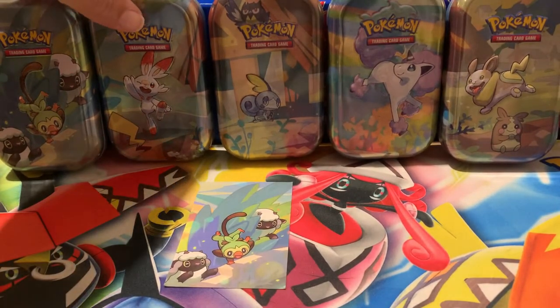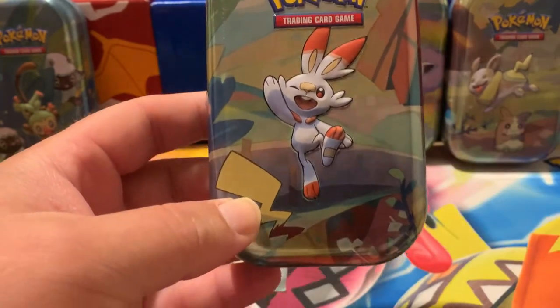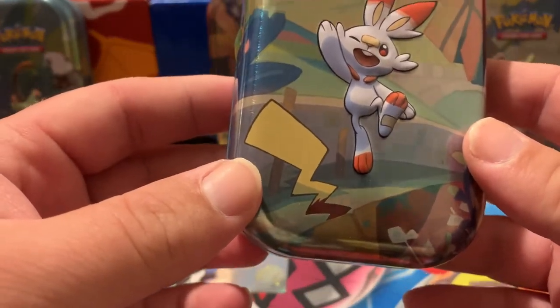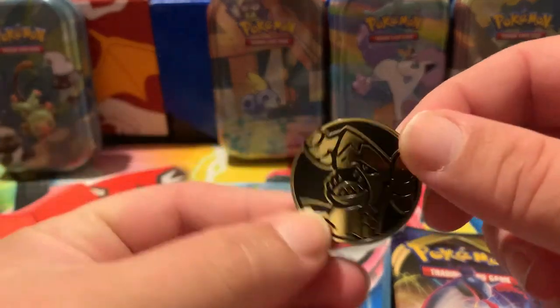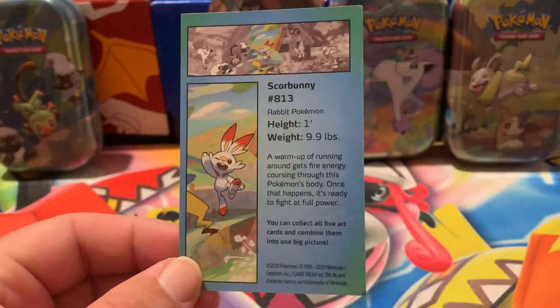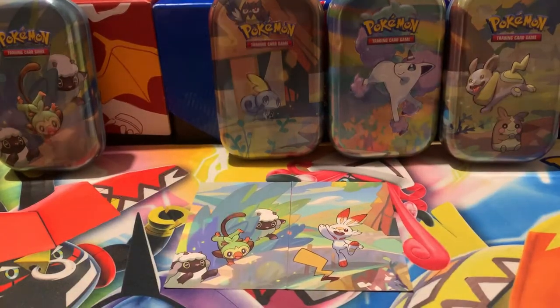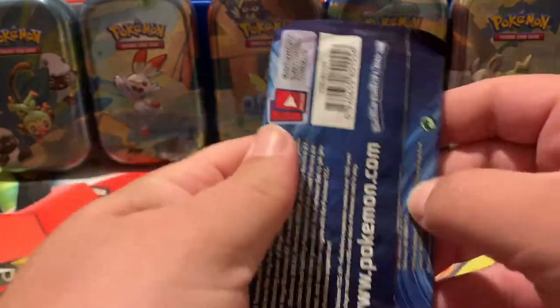Let's get into the Scorbunny tin. Taking a good look at Scorbunny — our favorite starter of the Galar region — and there's Pikachu's tail; they had to get Pikachu in there somehow. The coin is the same Garchomp coin. Pack selection is Sword and Shield plus Evolutions with Raichu on the pack art. Here is the art card for Scorbunny — pause if you want to read the back. The art card goes right next to Grookey, then we close the tin up for the background ambience.